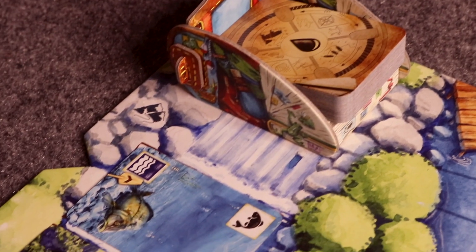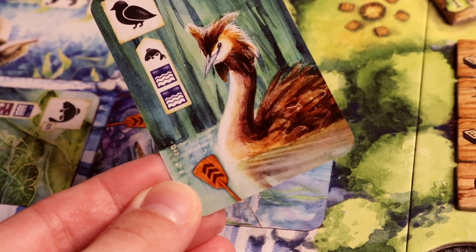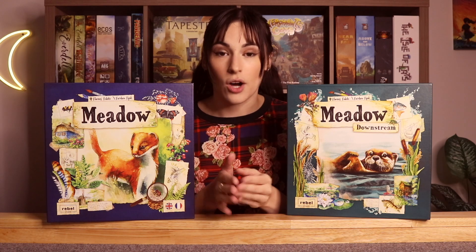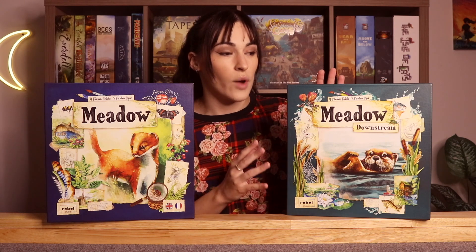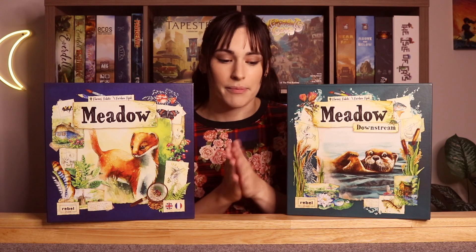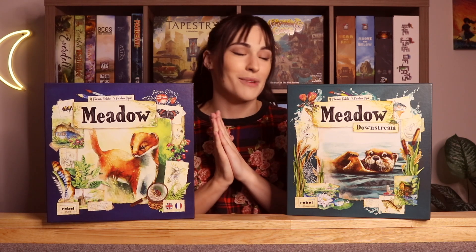The Downstream expansion adds another board — the stream board. In spring you go on hikes and visit streams, so this fits perfectly. When you place cards into your tableau, they either give victory points or little oar icons, which represent movement on the stream board. Moving along the stream lets you land on or pass spaces for additional rewards. You can also have water cards in your tableau. The art in this game is absolutely amazing, and all the nature themes — building out your meadow and navigating the stream — really represent spring to me.